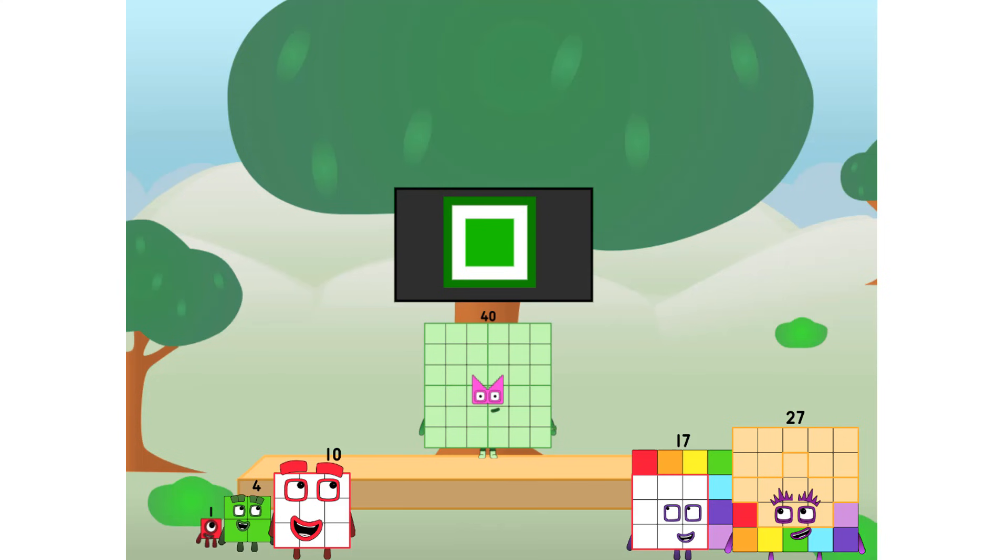Fellow squares, ever since one of us fell from the sky, we have been bold explorers, discovering new lands, seeking out new friends, dealing with round things. Well, I say it's time to tackle the ultimate round thing — the moon. Let's solve the puzzle of how to put a square on the moon without using rockets. Square power only.